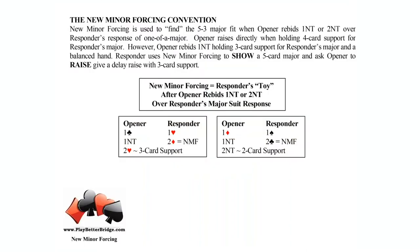The idea of the new minor forcing convention works over the rebid of no trump by the opener — that's the only situation. Students try to fit new minor into places that don't work. First big idea: new minor forcing belongs to responder only. It's a responder's toy. The opener cannot initiate new minor forcing; it has to be the responder.